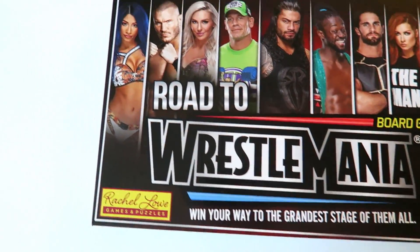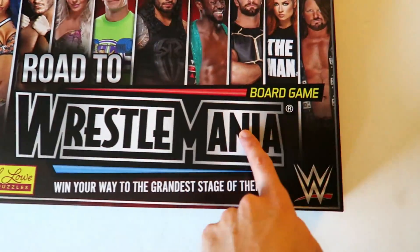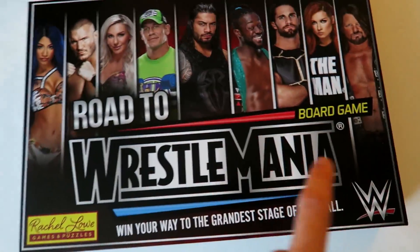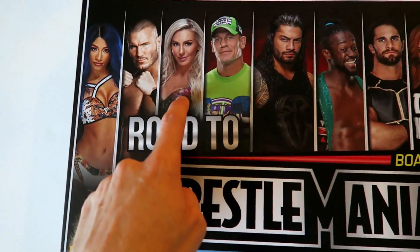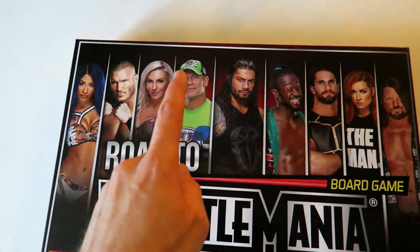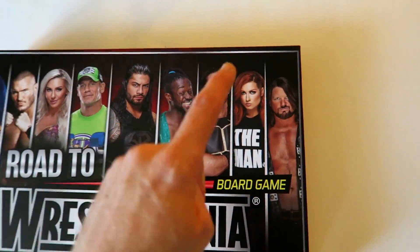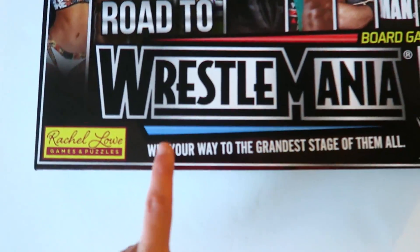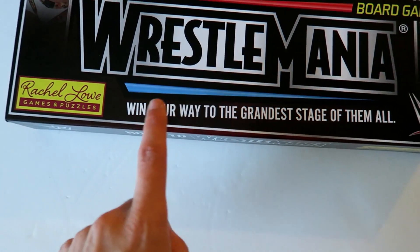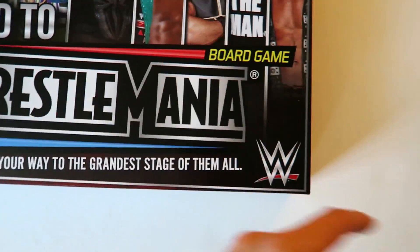The box looks very cool — we've got the WrestleMania logo, the WWE logo, and we've got Sasha Banks, Randy Orton, Charlotte Flair, John Cena, Roman Reigns, Kofi Kingston, Seth Rollins, the man Becky Lynch, and my boy AJ Styles. Too sweet! You need to win your way to the grandest stage of them all, which of course is WrestleMania.